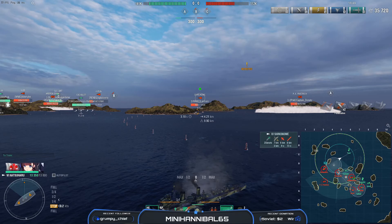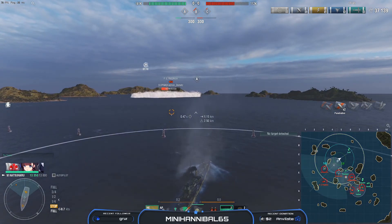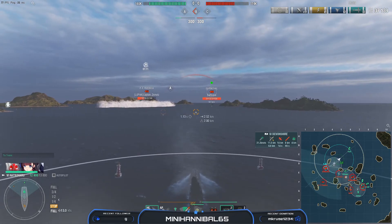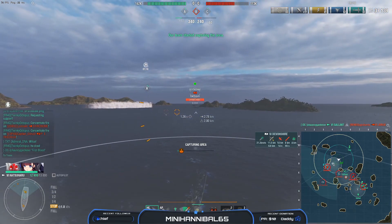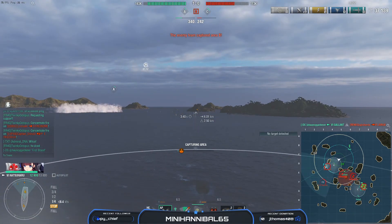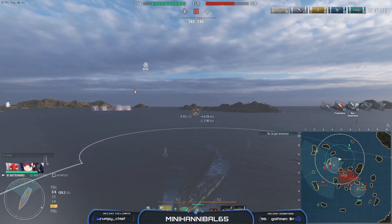You take a little bit of damage finally, but you smoke up. My thoughts here: you're detected, so the smoke is nice for that, but I'm conflicted. There's a Devonshire behind you coming in — I'm not the biggest fan of trying to take this cap with the Devon pushing. I think this is an escape point. There are torps coming — you do dodge them, which is good, but I don't like this choice. You've got no support here. I would have just kept going straight forward.